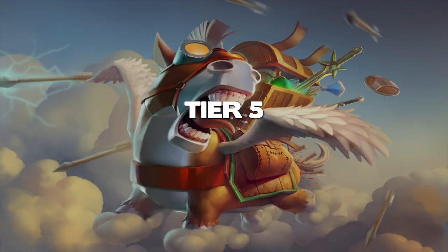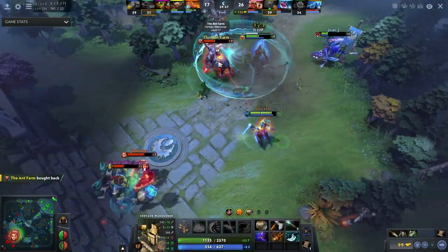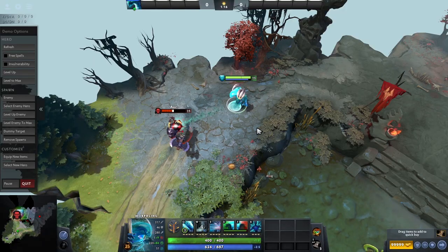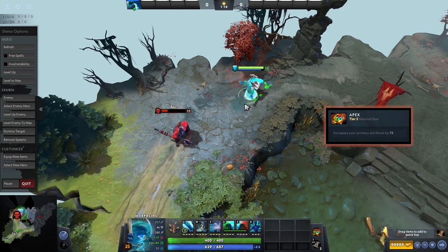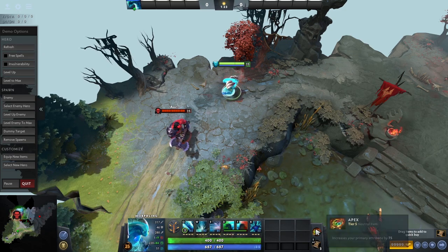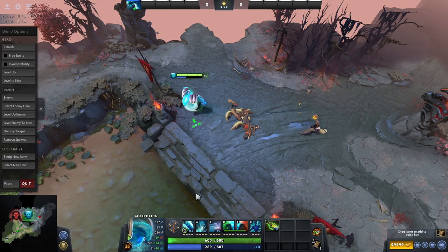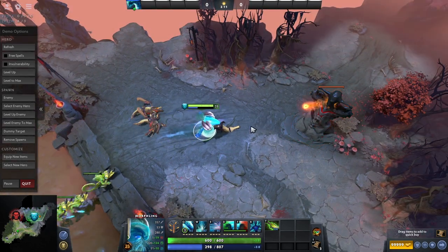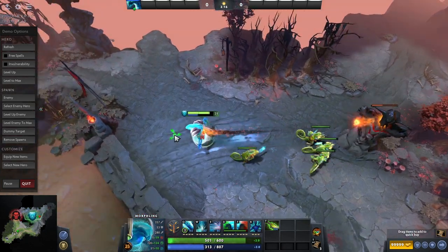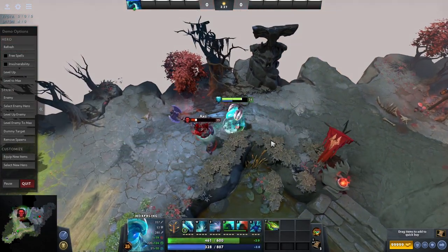Okay now things are actually gonna get crazy. Tier 5 items are insane and have the most powerful abilities in the game — even more so than 95% of the items you can actually buy. First up is the Apex. This thing gives an insane bonus to your primary attribute and is amazing on agility or strength carries. For agility heroes it gives a huge boost to your armour, attack speed and attack damage. For strength heroes it gives a massive health, health regen and damage boost which just helps you tank longer and dish out more damage.